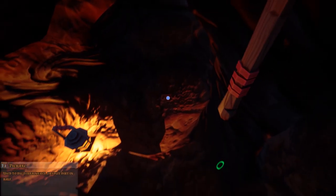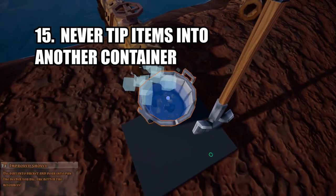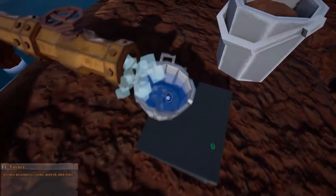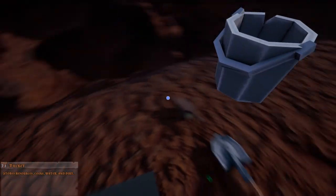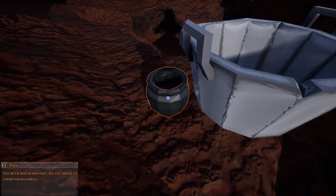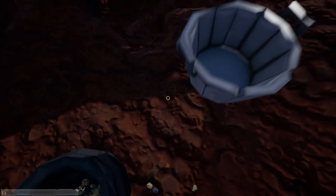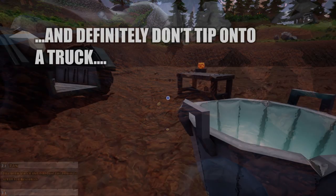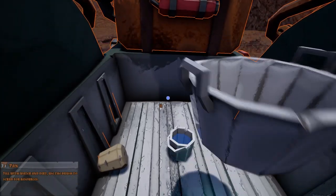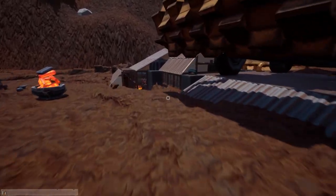Our last tip is to never tip out items into other vessels, such as from a pan to a crucible, as the items will just go everywhere and you'll end up with everything on the floor wanting to use a magnet to pick it all up. Even more importantly, do not tip items out onto your truck. This was a big mistake by me — it means you are unable to pick the items up using a magnet. So I had a lot of rubies to pick up after that.